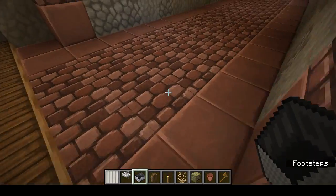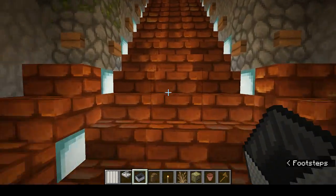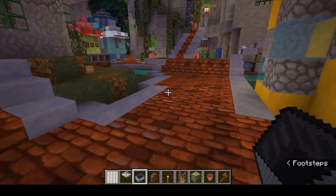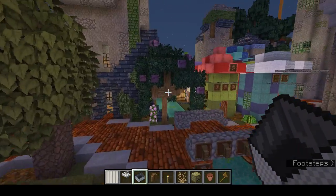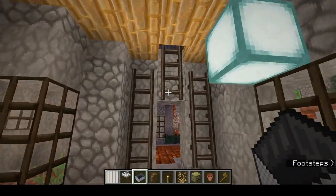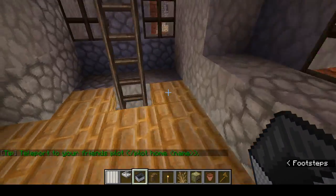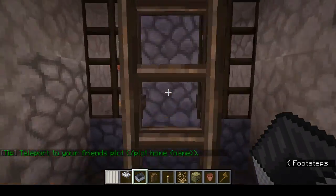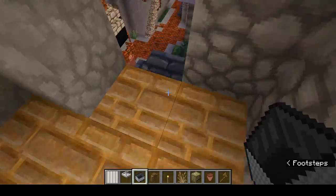I actually forgot about it once and thought it was some sort of graphical glitch. Obviously the rails look like a rope and I've got them sitting on the barrier blocks. If you're sneaky, you can make ladders that are freestanding. I use them in the bunkhouse and the dark tower as well.